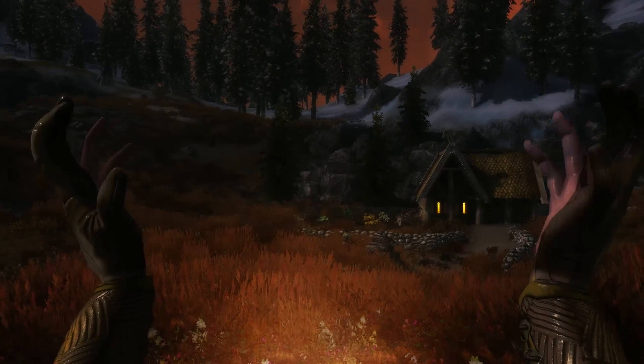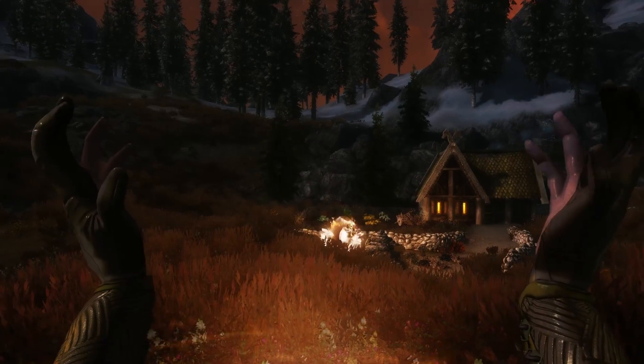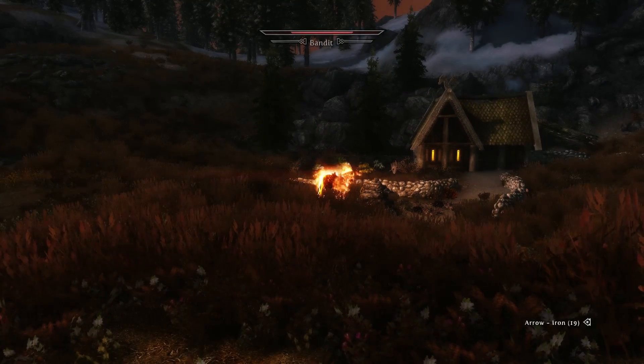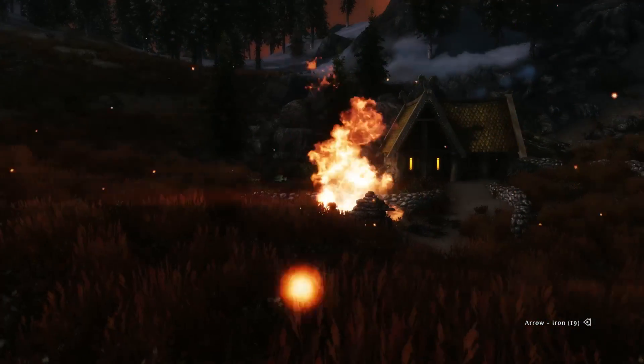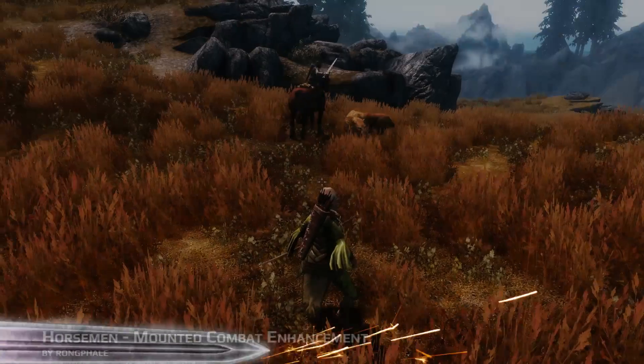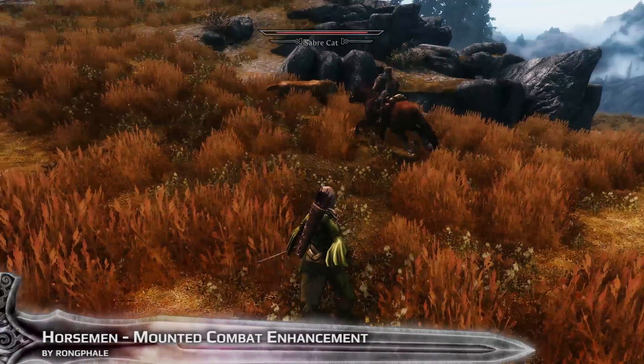Das Pferd folgt dem Spieler. Wenn ihr Feuer auf es schießt oder sonst was, heilt es das Pferd. Es greift Feinde an und entzündet sie. Der zweite Schaut ist eine geile Explosion: Das Pferd wird gerufen und geht auf den nächsten Gegner drauf und explodiert dort.